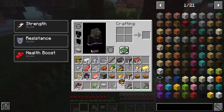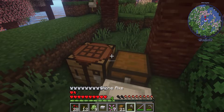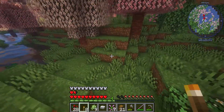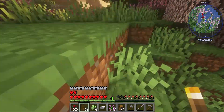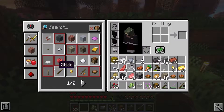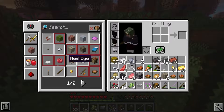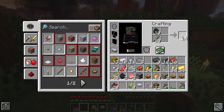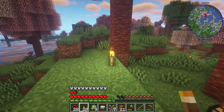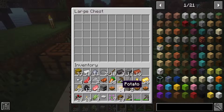Before we end for today, we're just going to set up a few things here real quick. Let's make a few torches so we can light up the area — I do not want any unwanted visitors on my island, because this is my safe place. I'm going to put most of this stuff away in here so we don't lose anything, and then we're going to go have some fun real quick.